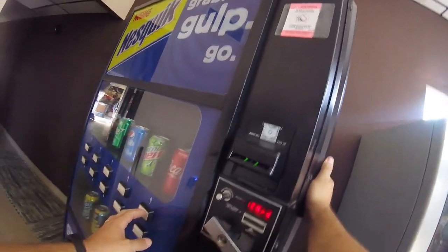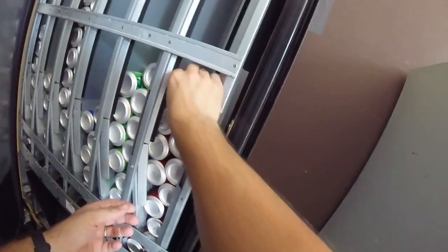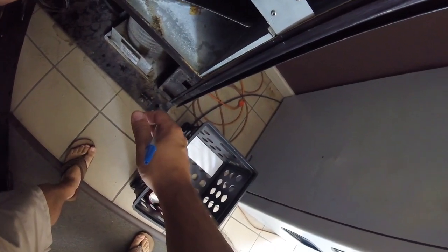I'm going into the test menu. It says column one, so I push vend for column one - the front right is column one, which is Coca-Cola. I advance to column two, hit yes - it vended Mountain Dew. I double check - column two is Mountain Dew. So column one is far right, column two is right next to it, and both are in the front row.